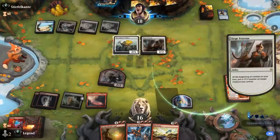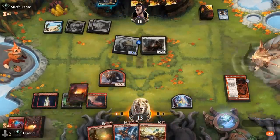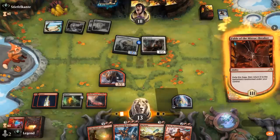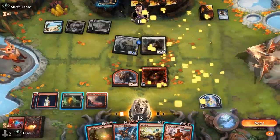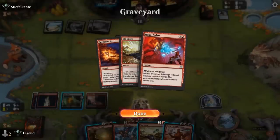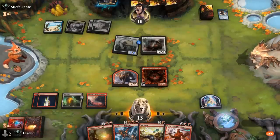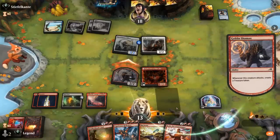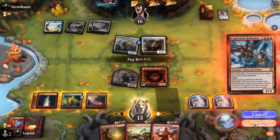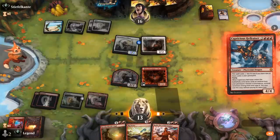Siege Veteran will maybe leave behind some 1/1 tokens if we eventually wipe the board. Gawth is also a decent draw — lots of great options. Fable's giving the opponent some pause. I think the plan is just attack, and then Hellraiser is guaranteed to get Salvo to take out Veteran, or we could go for Big Score. Opponent takes it — let's add a dragon to the board. With an empty graveyard, if I Big Score next turn I'm guaranteed to get it back with a Hellraiser if we copy it with Reflection.